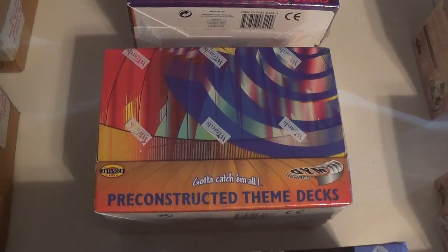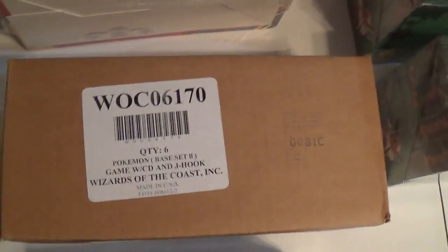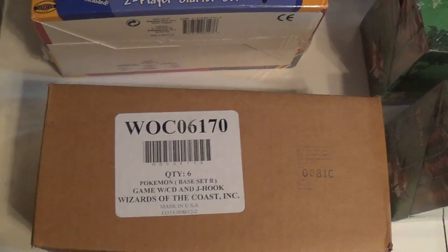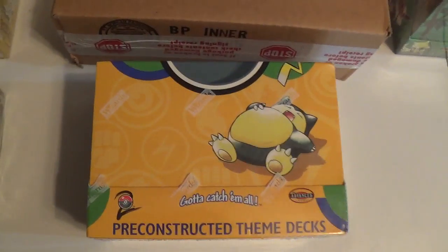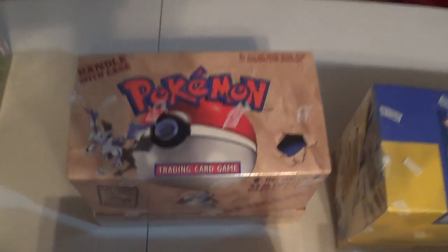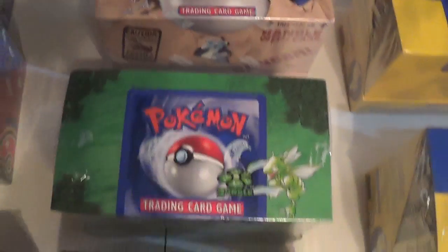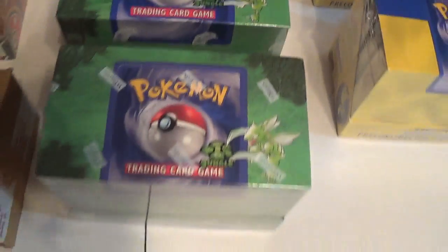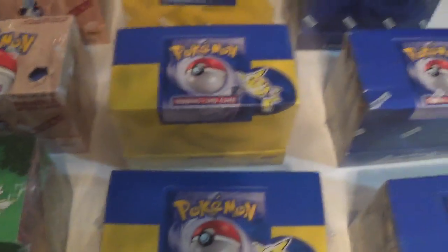We've got Gym Challenge and Gym Heroes. This is Base Set 2 — this is the Base Set 2 one with the galaxy Machamp. There's only six in here, and we also have the theme decks for Base Set 2. Next up we have the red logos for Fossil and the regular one — the red logos one was pretty hard to find. I've got the red logos for Jungle and then the regular Jungle, and these two are Australian.